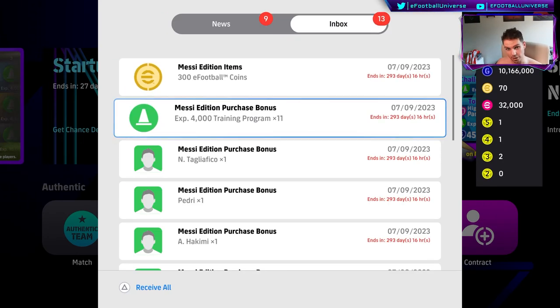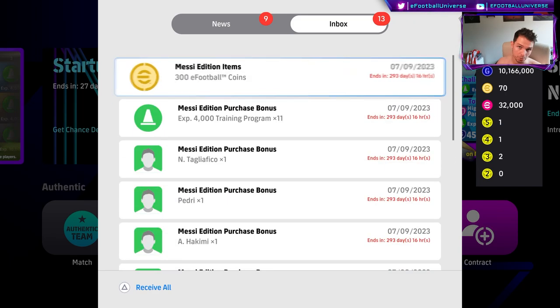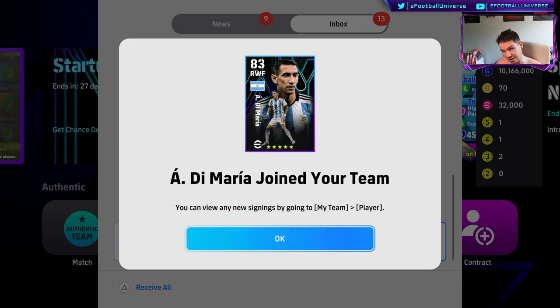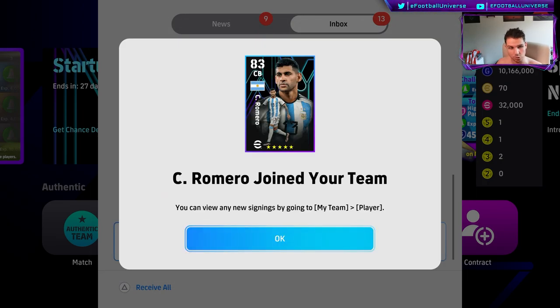This is what you get: you get 300 coins, you get 44,000 trainers, and you get 10 players plus Messi. So you get 10 other players and then you get Leo Messi the special edition, as you can see there with his card. He starts off at an 86 overall and he goes to 103 with the boost when you max out his reign.